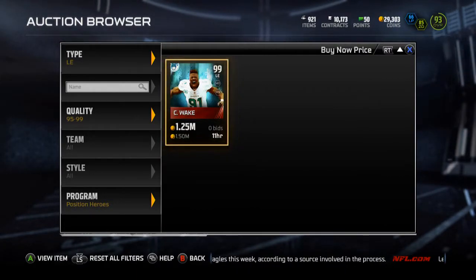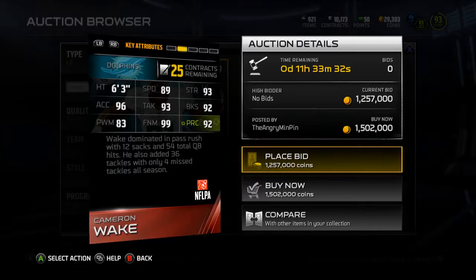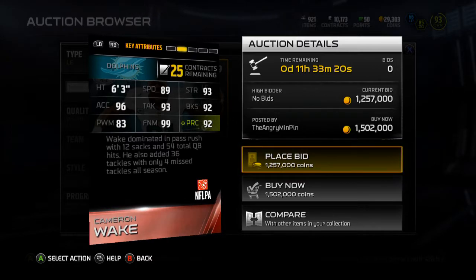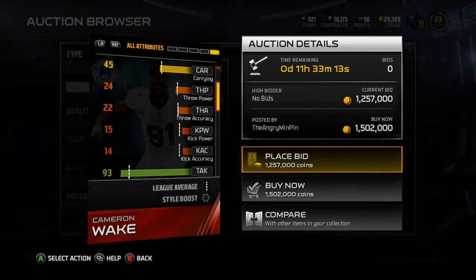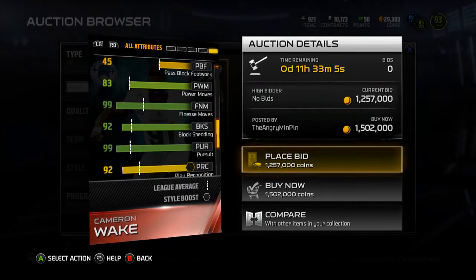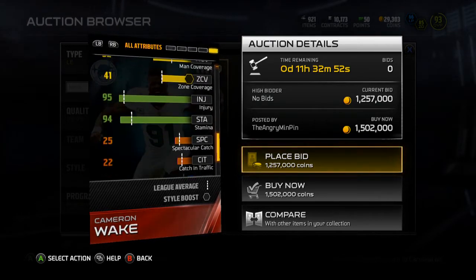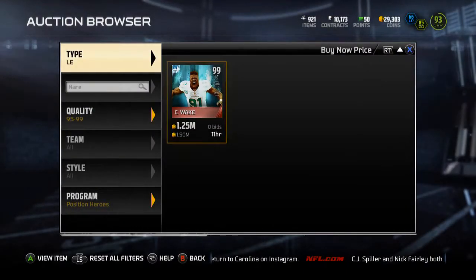For the left end Cameron Wake, there's only one up — there were some up for around 400k earlier on Twitter, but now there's only one listed for 1.5 million. He's got 89 speed, 93 strength, 96 acceleration, 93 tackle, 92 block shed, 83 power move, 99 finesse move, 92 player pursuit, 94 jumping, 99 pursuit, 95 injury, 94 stamina, and 98 hit power. That 99 finesse move is about all that saves this card — the power move is decent but the card overall isn't that great.